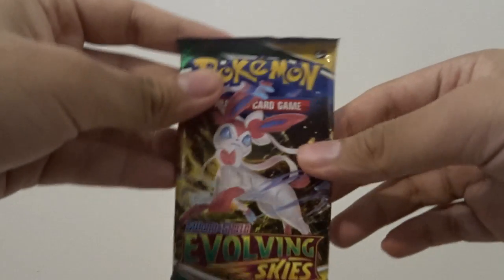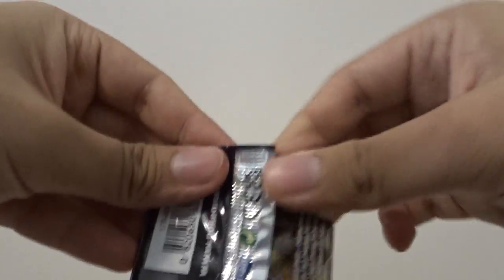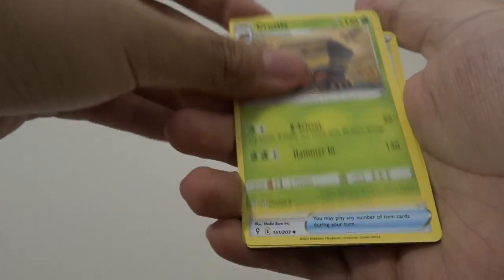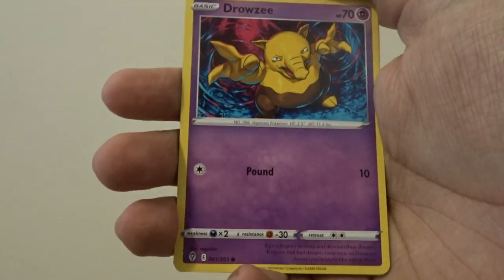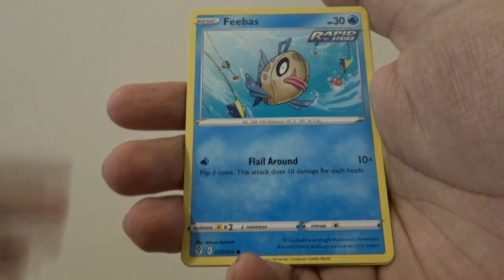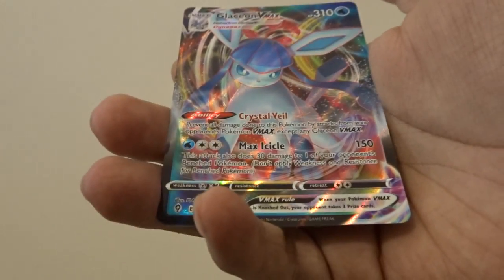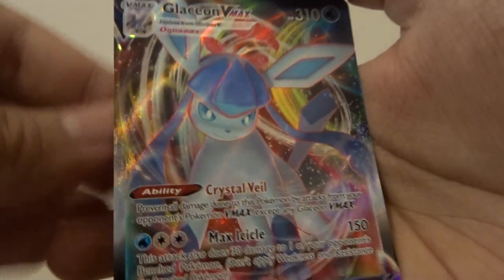Alright, we have another Evolving Skies pack with the Sylveon cover artwork — let's crack this open. Code card down, four to the front. In our next pack we have a Grass Energy, Palpitoad, Palpitoad, Grubbin, the Moon and Sun Badge, Dwebble, Mareep, Drowzee, Scraggy, Phantump — and a reverse holo rare Shift Tree — and a Glaceon VMAX!